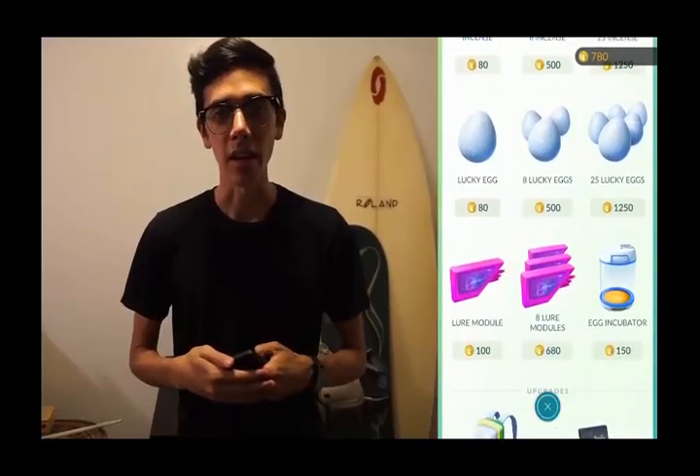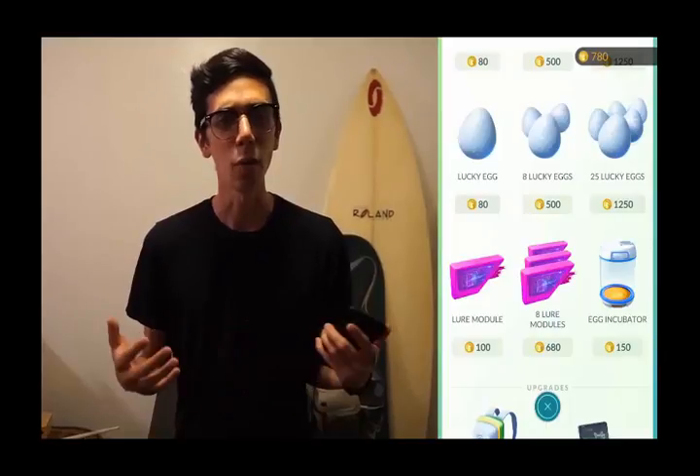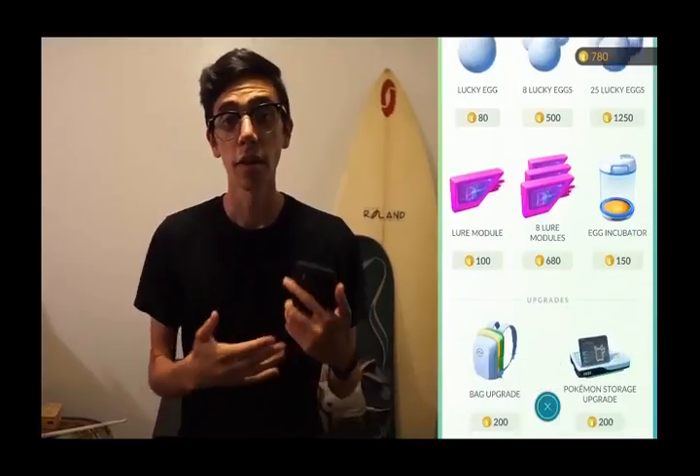Below Incense, you'll see Lucky Eggs. This is an item that doubles all the experience you receive for 30 minutes. If you want to find out how to use Lucky Eggs to level up as fast as possible, you can watch this video here.